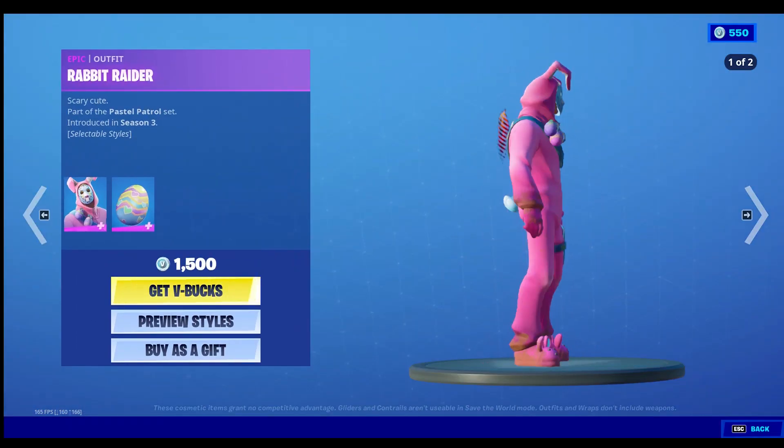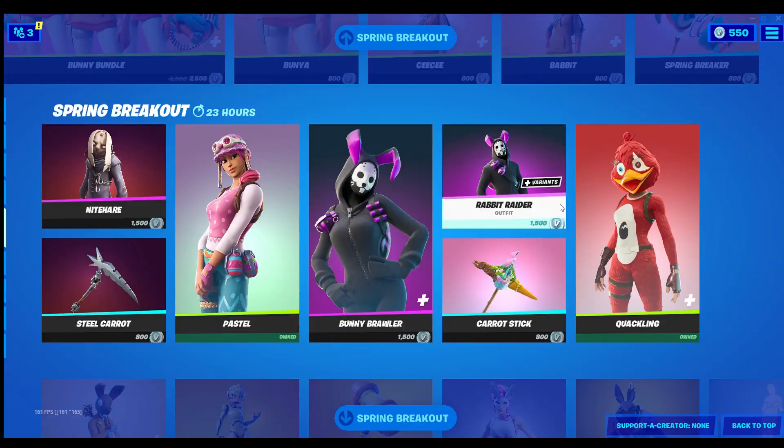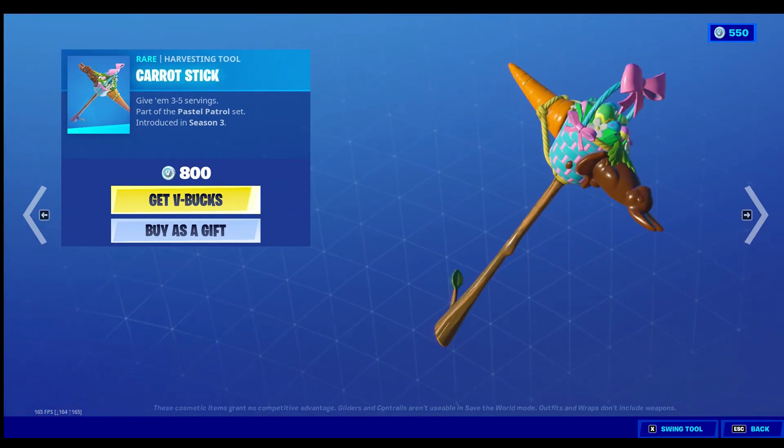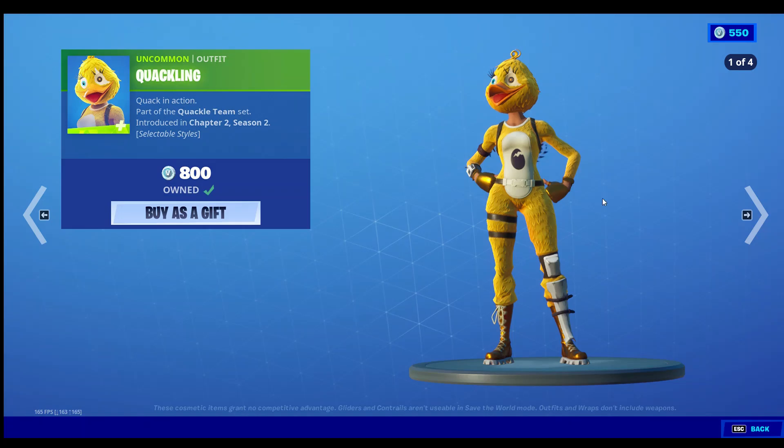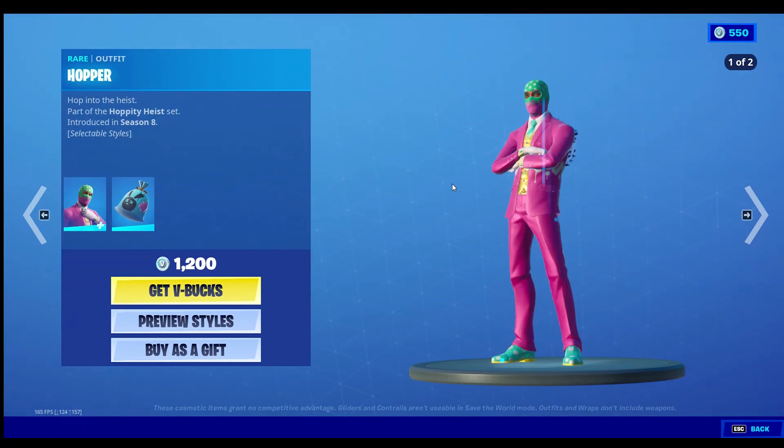Got the Rabbit Raider here — wait, not Raid Her, it's Raider. It's got a different style too. Carrot Stick, and then Quackling with the Forticon colors, and then this is here from yesterday, all this stuff.